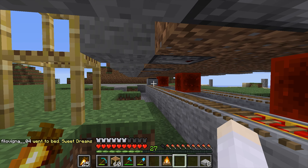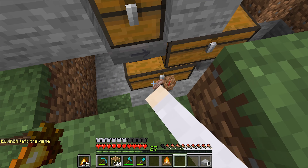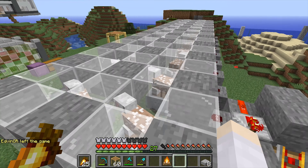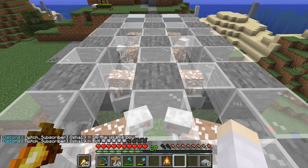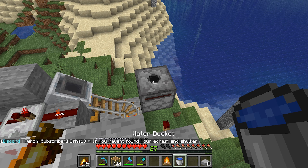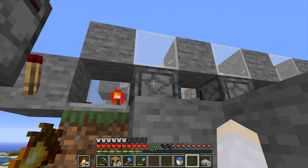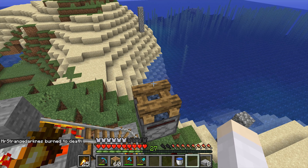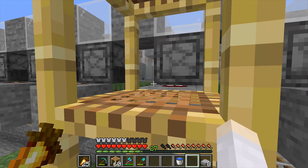Then we have a hopper minecart travelling underneath collecting the wool. The wool will be unloaded at this unloading station and end up in this chest. So this is our automatic sheep farm. I also have more than 16 sheep because we need some colors of wool more than others, but we want at least 1 sheep per color. What I also want to do is have a flint and steel in the dispenser with a campfire on top. The idea is a comparator going from one of those dispensers, and when it runs out of shears, that will trigger a dispenser and ignite the campfire. If we see smoke, that means we've run out of shears at our wool farm.